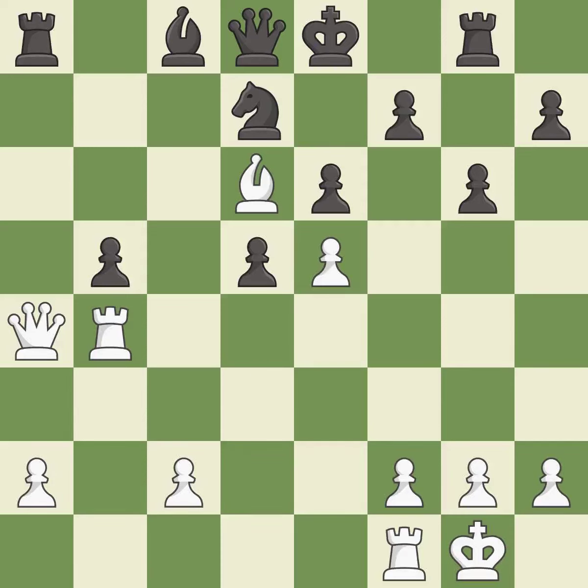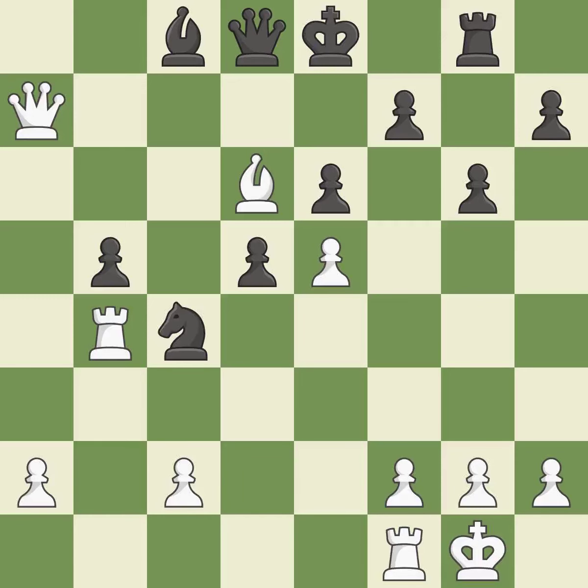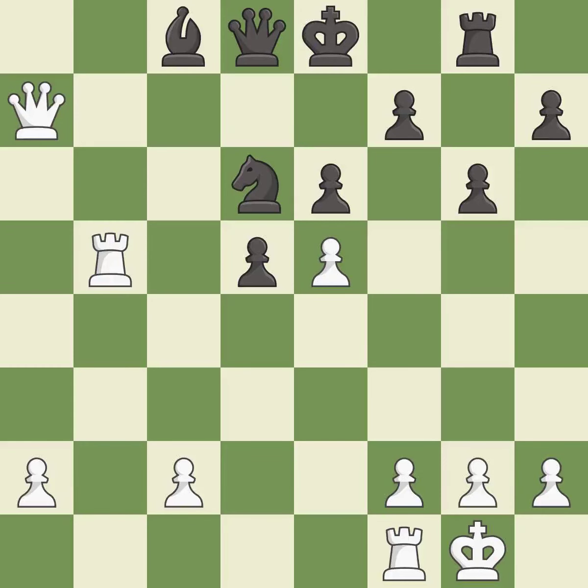Recaptures — it is excellent. That rook was free for the taking — it is best. This wins time by threatening a queen and forcing it to move away — it is excellent. This move puts the queen on a safer square — it is best. This takes an outpost, an active square where the knight cannot be kicked out by a pawn — it is excellent. That was a free pawn — it is excellent. A very strong play — it is excellent.